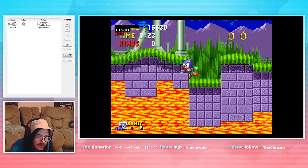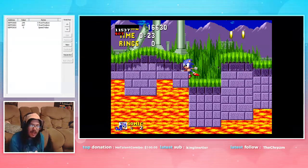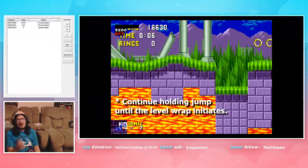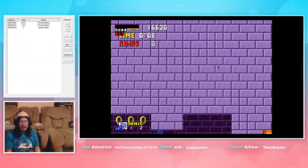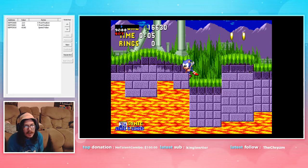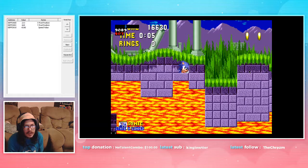When Sonic's foot aligns with this line, we press right, and on the next frame we press jump. It has to be right for one frame, then hold jump on the next frame.